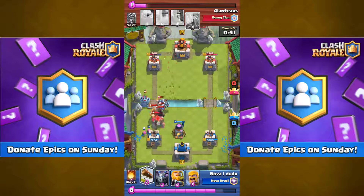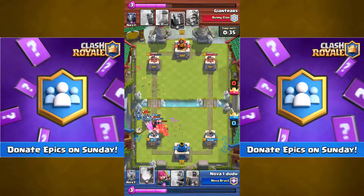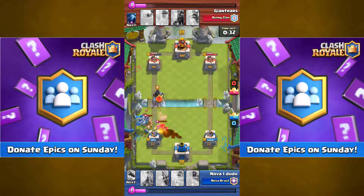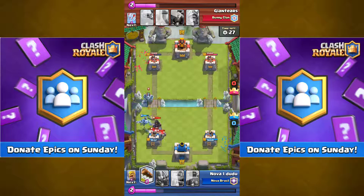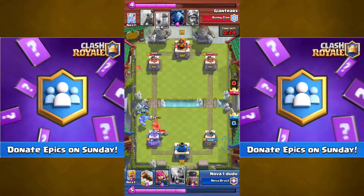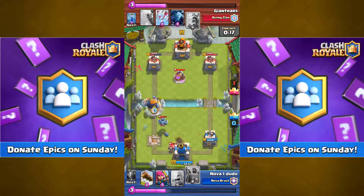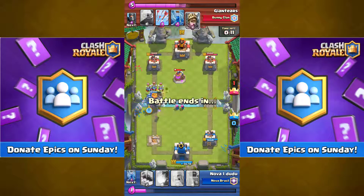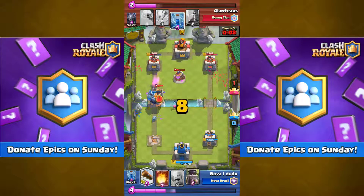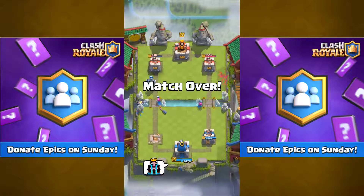That's a really good update for epics. If you need one epic to level up your Dark Prince or Prince, just request it on the next Sunday and you'll get there. Epics are also half price, so you could buy one and still have a thousand gold left if you only have two thousand. I think the second one will be half price as well.